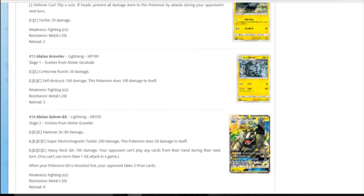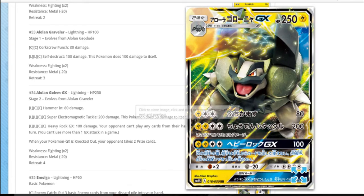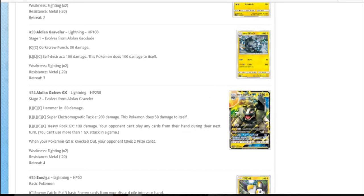We basically just look at Alolan Geodude and Graveler to evolve into Alolan Golem GX. It looked cool - it's shooting rockets out of his back, he's got a moustache, it's Mario Golem - like Bowser and Mario had a kid. Lightning colourless colourless for 80, exactly like Gyarados GX but for 10 more. Lightning lightning colourless colourless: Super Electromagnetic Tackle for 200, does 50 to itself. It's got 250 HP so not once you've attacked with it. The GX attack: lightning lightning colourless colourless for 100 damage - they can't play any cards from their hand. I would want to do that every turn, it's a shame it's a one-off.